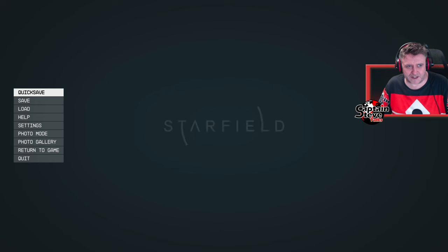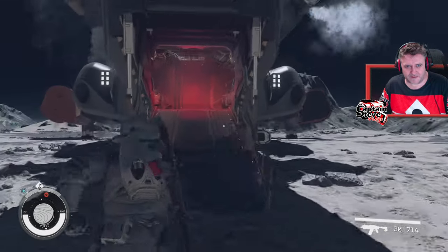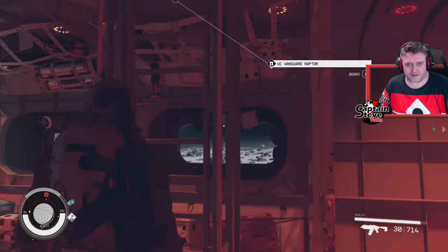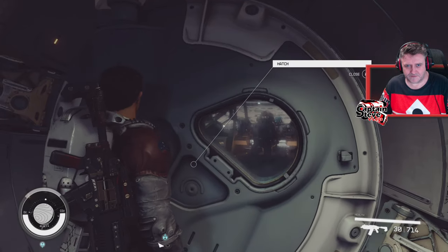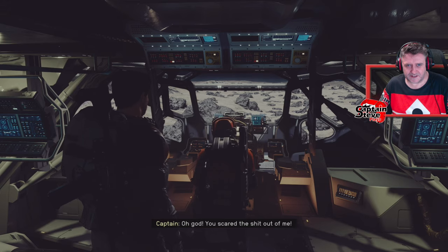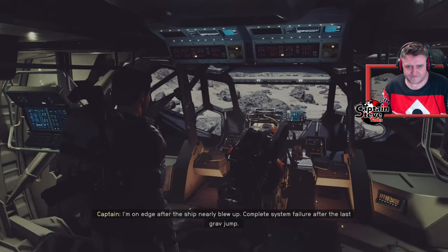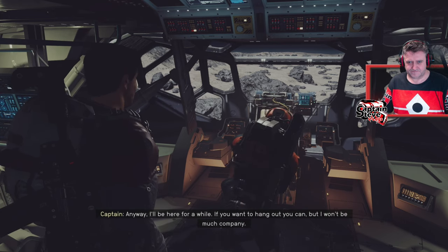I'm going to make a proper save. Okay, we've made a proper save. Actually, I'm not going to bother nicking their ammo - I'll have their medical pack though. Let's go in and see if they're going to be friendly. Oh god - sorry, you scared me. I let myself in through the open hatch. I'm sorry, I'm just having a day - I'm on edge after the ship nearly blew up. Complete system failure after the last grav jump, barely able to land her in one piece. I'll be here for a while if you want to hang out.